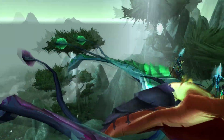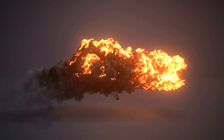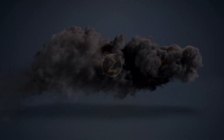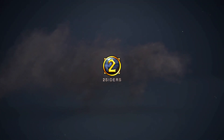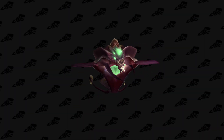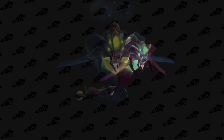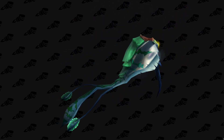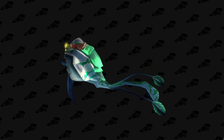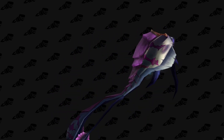Hello everyone! Today I have reached Exalted with the Shatari Skyguard, and the main reason you or most people want to get Exalted with this faction, even in Wrath of the Lich King, is of course the awesome Nether Ray mounts. There are five variations of this mount's colors: green, blue, red, purple, and steve. And it's actually surprisingly fast to reach Exalted with this faction — you can do it in only one day.